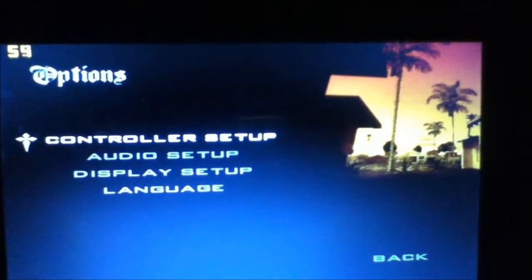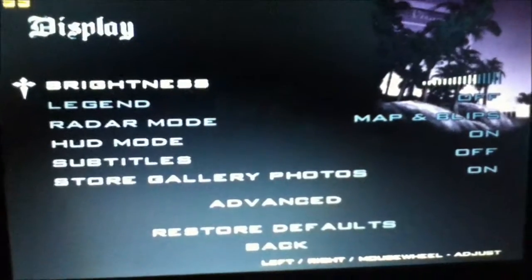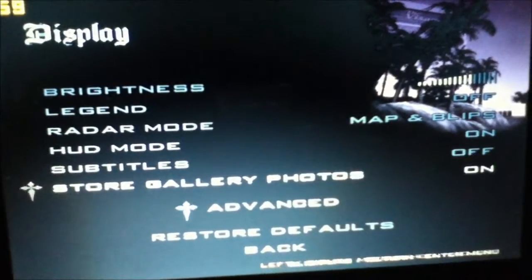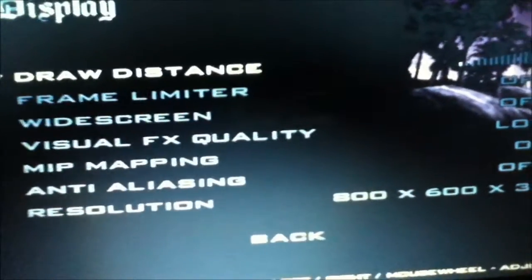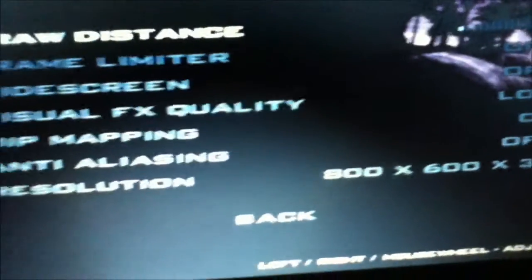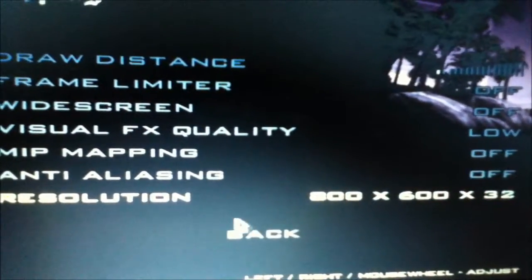Right, oh damn it, go down. Display setup, advance. Draw distance: 1. Frame limiter: off. Widescreen: off. Visual effects quality: low. Nit mapping: on — turn that off, see if that makes a difference. Antialiasing: off.